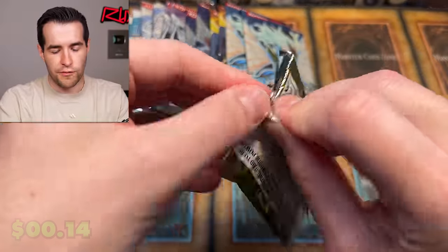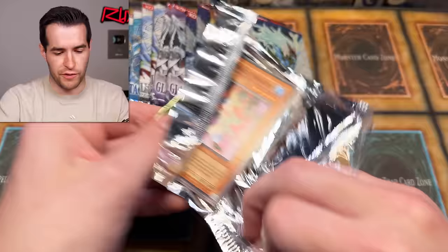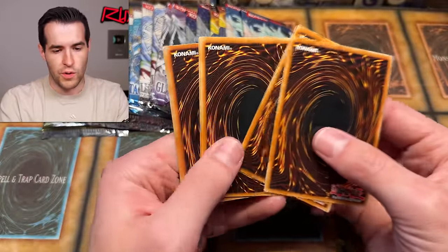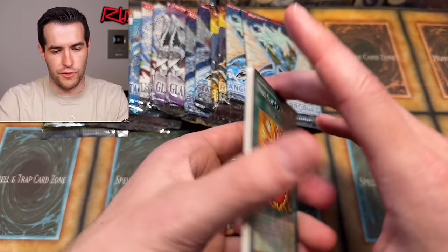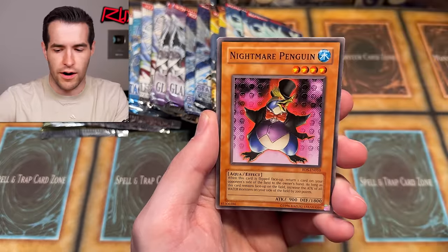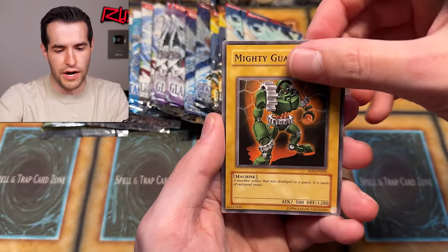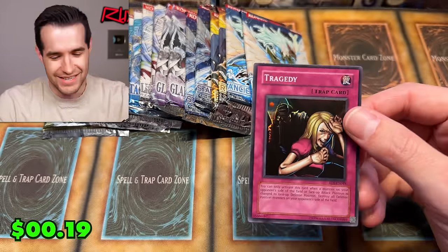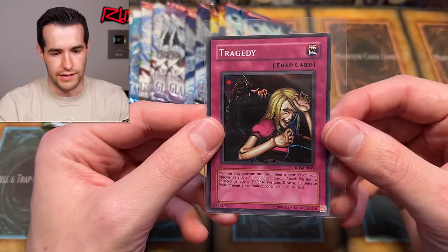Rise of Destiny - let's keep it going. First edition? No, actually unlimited, which is pretty unusual for Rise of Destiny. Moki Moki Smackdown, Harpy Lady 3 - can we get something big? So far we've got a Secret Rare which is pretty big, but outside of that it's just been one super. And Tragedy - always pulling the Tragedy. It's just really rubbing it in when you're not having good pulls.